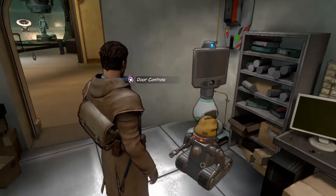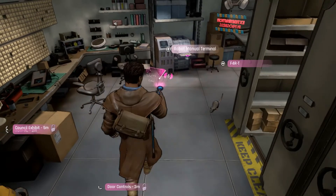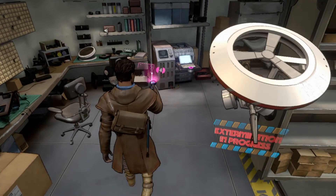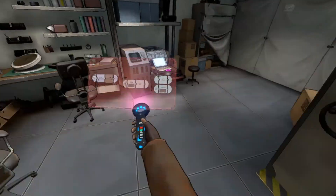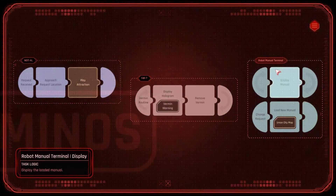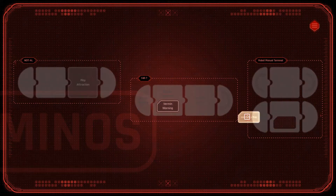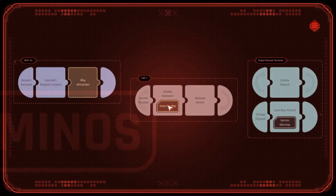I need to redo the map onto the plinth. Union robot manual terminal. Union city map. Vermin warning. Apply. Is this called the F4RT? The F-A-R-T? Revolution software.